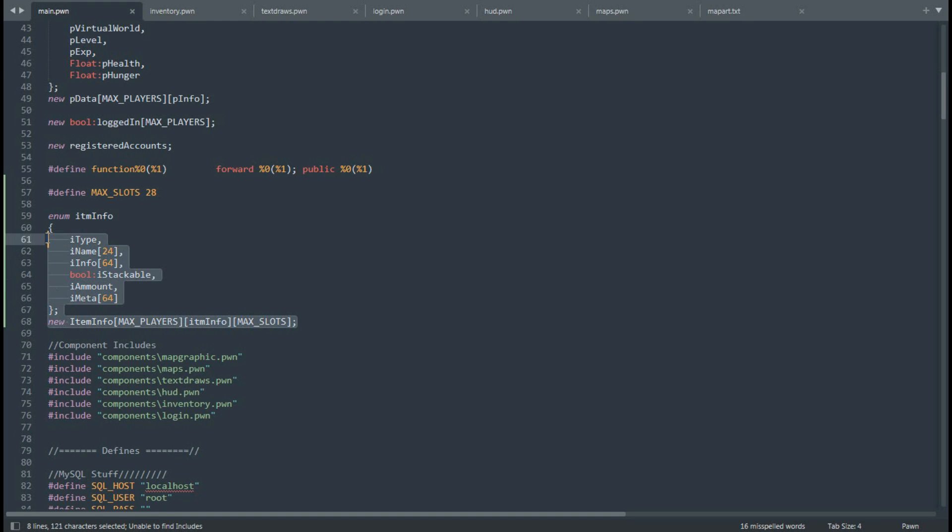The first thing I did is create an array to store information. There are a few types of information we're going to store. The first is the type of the object — a unique ID that each item is going to have. Then the name, info — all pretty self-explanatory. Stackable means the item is going to stack, so there will be multiple items in the same slot. Then we have the amount of items stacked in the same slot, and some meta information related to bonuses that players can add to their equipment and weapons.